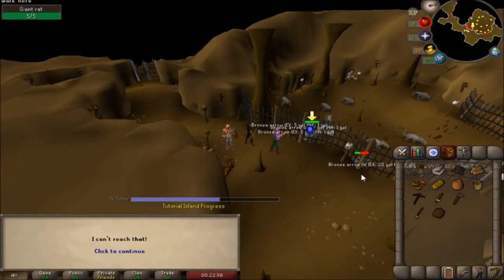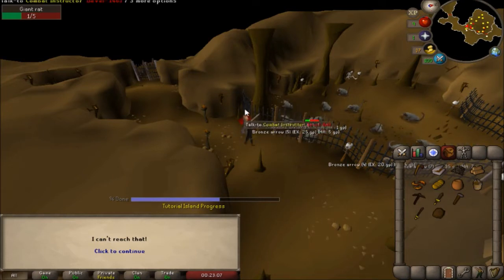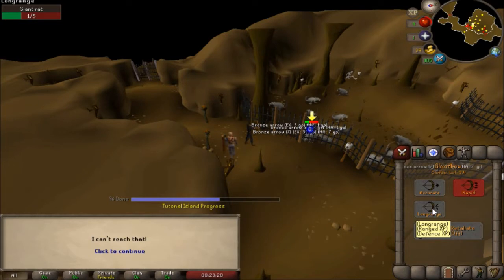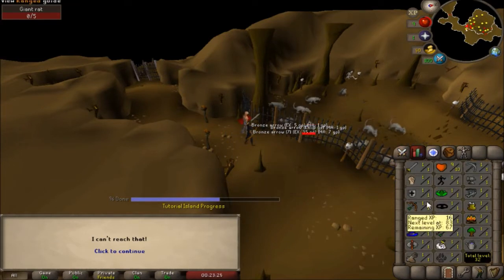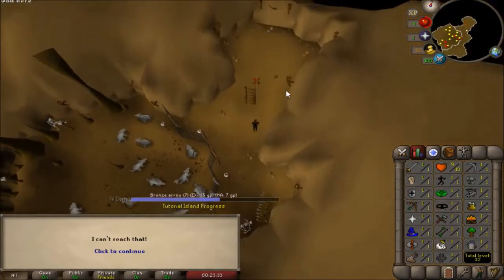We're going to continue attacking the rat through the fence. A really cool thing about this instructor is that he's going to end up being a Slayer Master later in the game, so you're going to see him in the actual game as well as the tutorial, which is pretty neat. Once you've killed the rat, you can click on rapid and change your attack styles, and you can train Defense with Range as well. Range is going to be your bow and arrow skill, and combat is going to be training your Attack, Strength, and Defense.